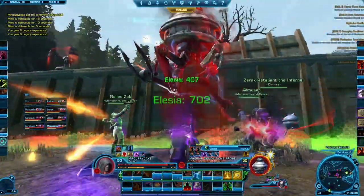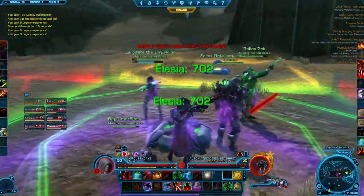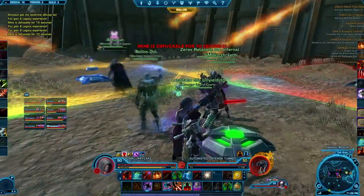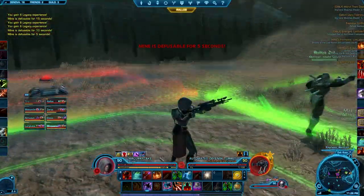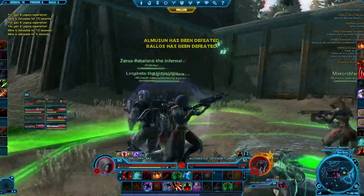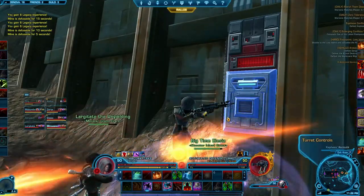It's not that difficult of an encounter, especially this first part with the interrogation droids. If you have more ranged players it's a little easier since you can sit back and not be on those platforms close to everything. We also like to have a sorcerer or inquisitor stand close to the head.